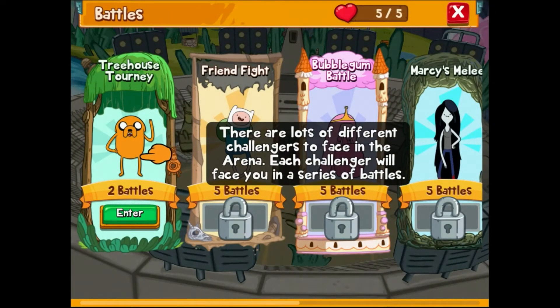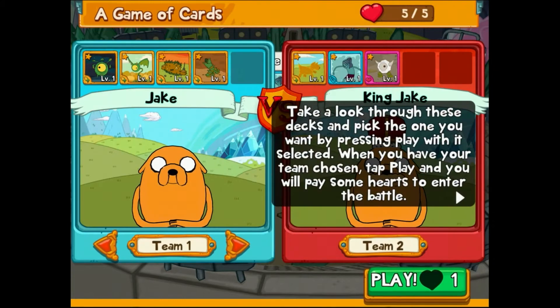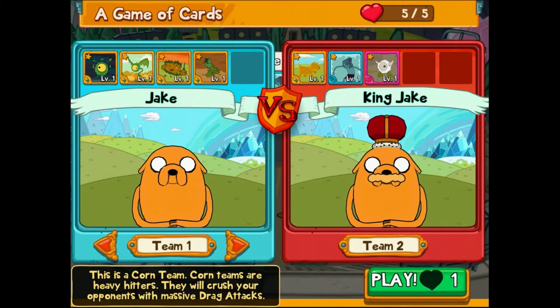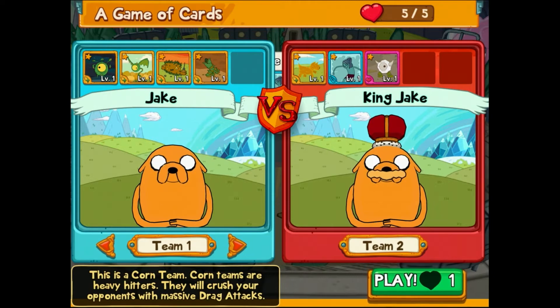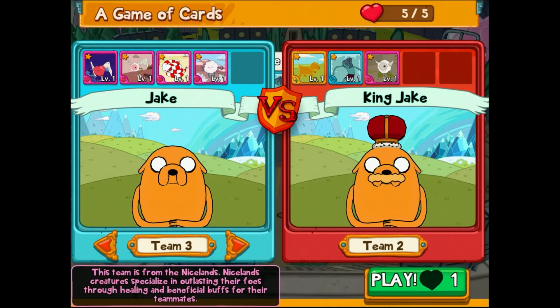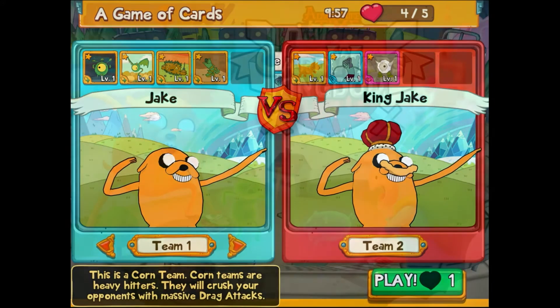There are lots of different challengers to face in the arena. I'm tapping on these arrows at the bottom left to look at the different kinds of decks. There's a corn team with big drag attacks, a blue plains team with energy and magic, and a nice lands deck with healing and beneficial buffs. I think I might go with the corn team — that's what I started with.